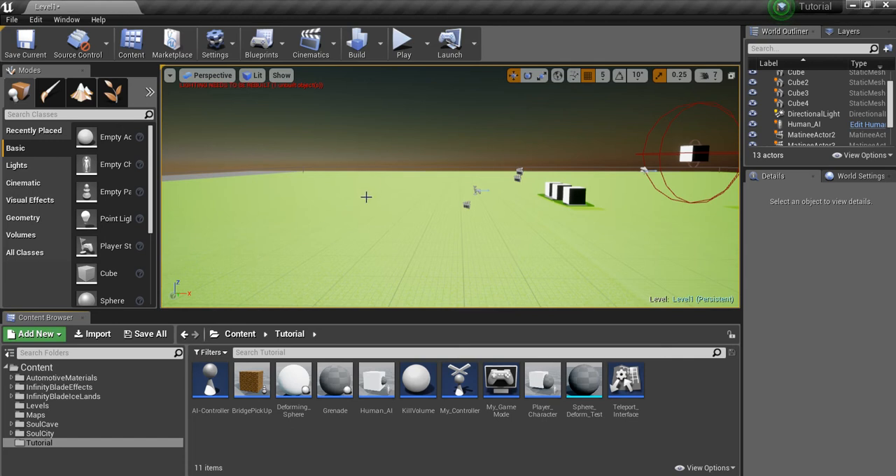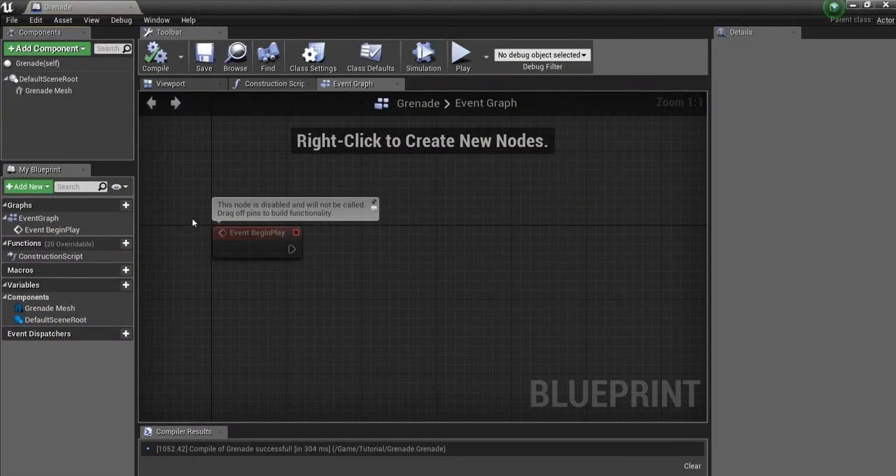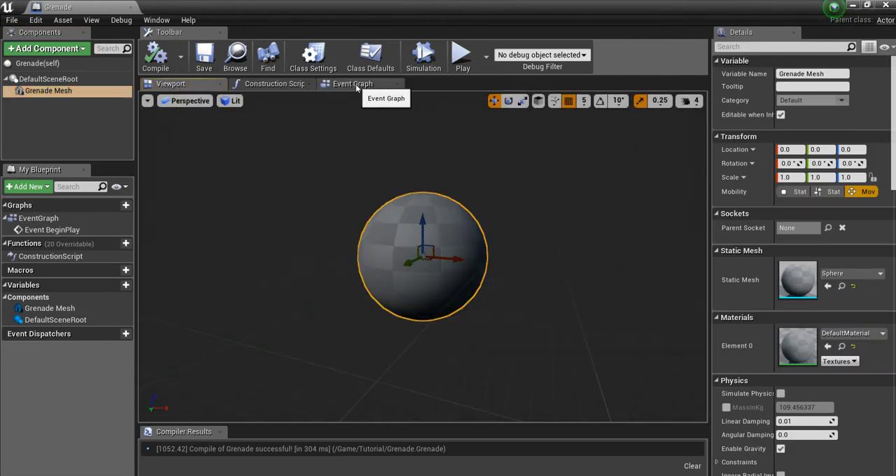This is a tutorial for somebody on the answer hub — the person wanted to make a grenade that acts like real life: you can pull the pin, hold it for as long as you want without it exploding, and then when you throw it it's going to wait a few seconds and then do its damage. You don't want it exploding in your hand or never exploding after you throw it. I've created a blueprint class called grenade and added a little mesh — this will be our grenade.